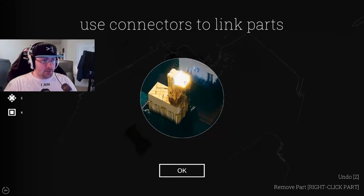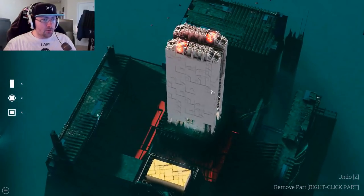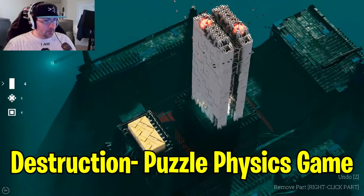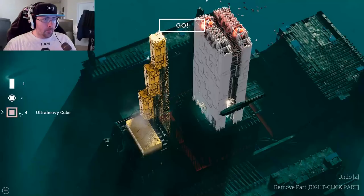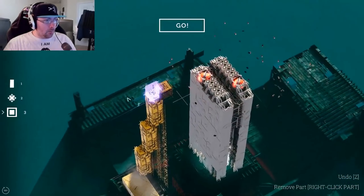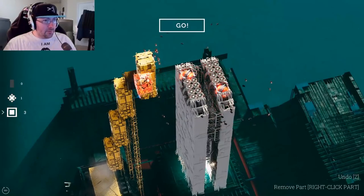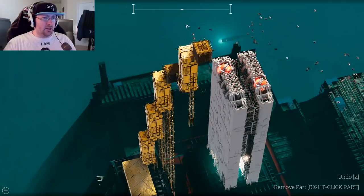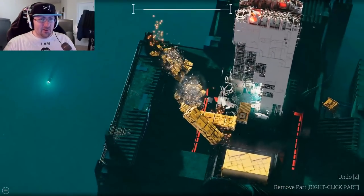Use connectors to link parts — so we've got heavy pillar, connector, ultra heavy cube, and we're trying to destroy red parts. It's like a destruction puzzle physics game. I can respect that. What if we just do three towers like that with an ultra heavy cube here to smash that one, then use the connector thing, and an ultra heavy cube on top? I have no idea if this is going to work.